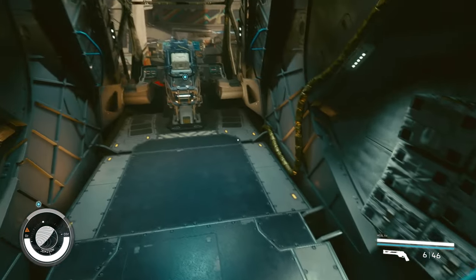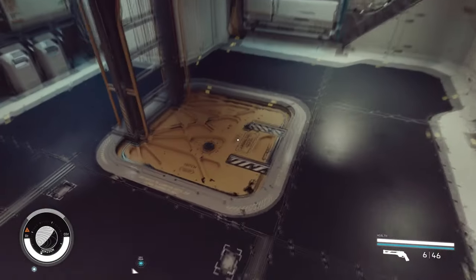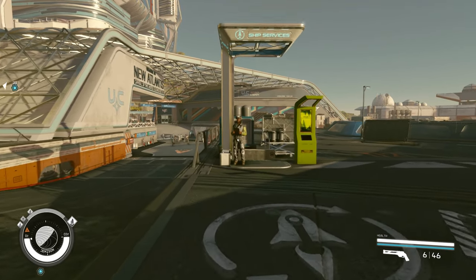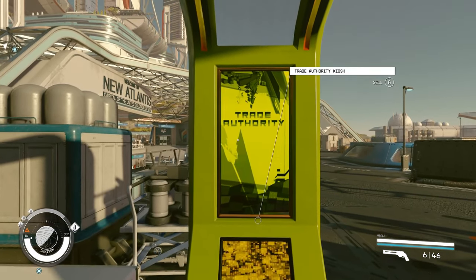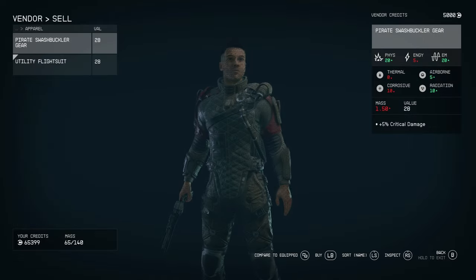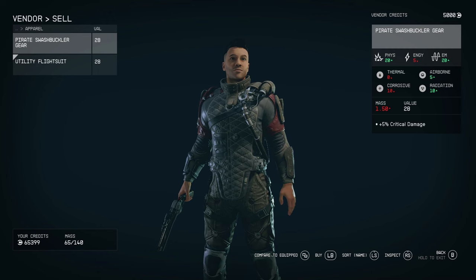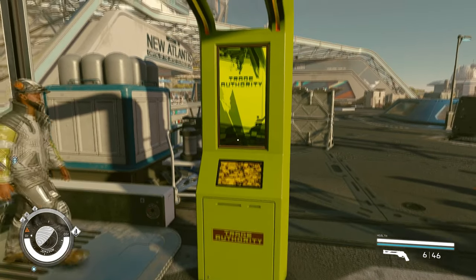Around your ship you've also got little lockers and cubby holes to store stuff in. At some point you're going to want to get rid of stuff without just jettisoning it. We've come back to New Atlantis, which is a nice easy place to get rid of stuff. Almost every starport you land at — and space station — there'll be a ship services area. You'll also have a Trade Authority kiosk. These are a very quick way to go into your inventory and sell stuff. You won't get much money, but you can quickly get rid of lots of things at these kiosks, because you can sell from your ship's cargo hold directly to the Trade Authority kiosk.